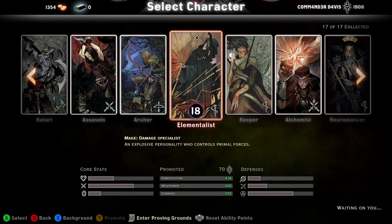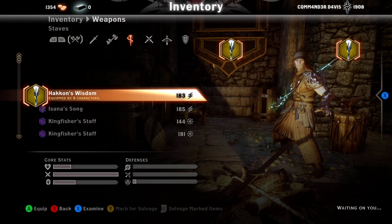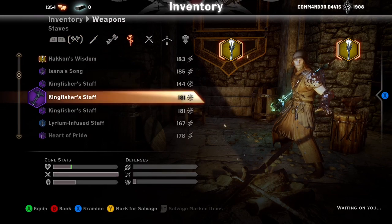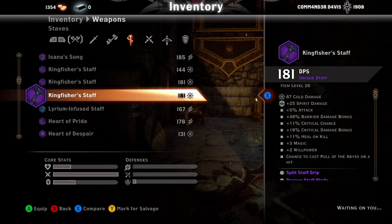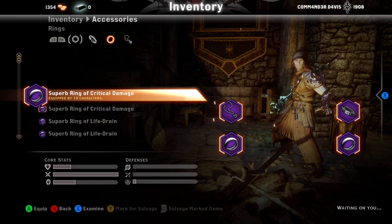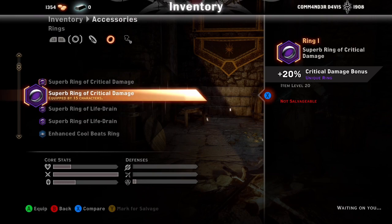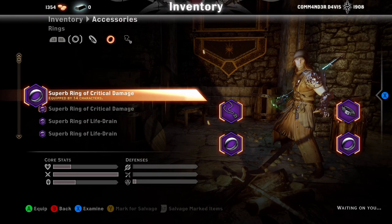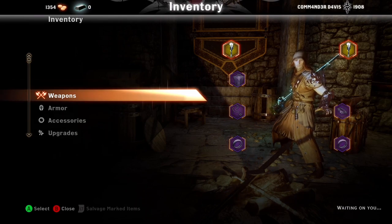That crit chance will help you because once you get weapons with critical damage bonuses — like the hack-on weapons or crit damage rings — when you're critting a lot, these become really powerful. You're increasing your damage without increasing your willpower. So that's what willpower, constitution, and cunning do.